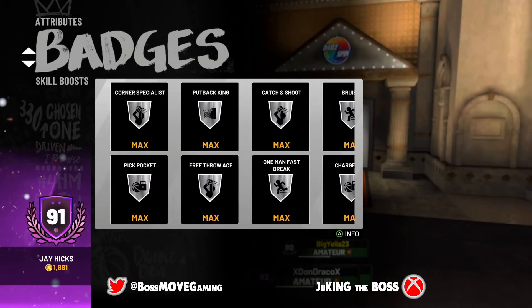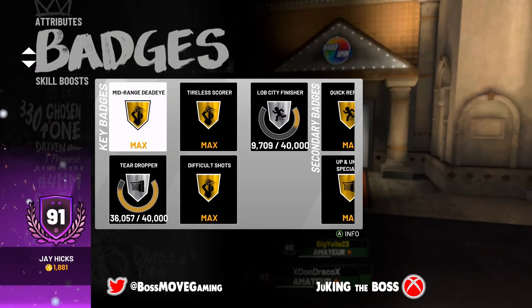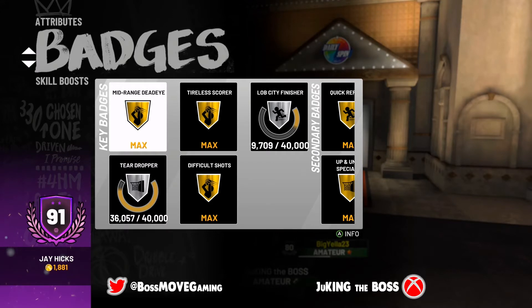The badge I worked on first was Mid-Range Dead Eye, because I didn't have my mid-range capped out yet. Even at 60 overall I was able to knock it down. To get that badge you need to be shooting in people's faces — pump fake, let them come to you, then pull the trigger. It's easiest when the game is on Rookie. For my career I use the base 49 jump shot because it's more fluid and consistent, and I got a lot of my shooting badges just using that base.